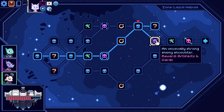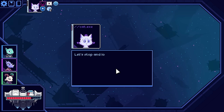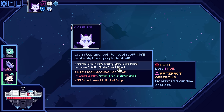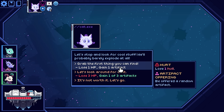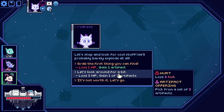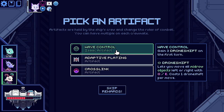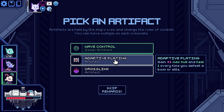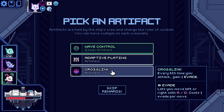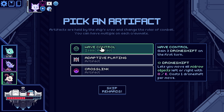Unknown or boss artifacts and cards? Let's go to the unknown and just see. Minefield — with a lot of exploded ships inside. Let's stop and look for cool stuff. Lose an HP, gain an artifact. Lose three HP, gain one of three artifacts — so we get to pick. Gain drone shift on the first turn — that's interesting, very cool, and you get three of them. Adaptive plating — one max hull and heal every time you defeat a boss or elite. Every fifth time you attack, gain an evade. I'm going to go wave control here.